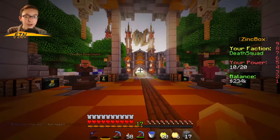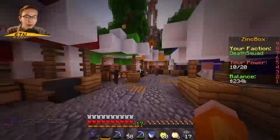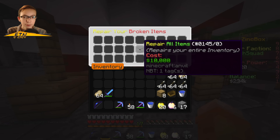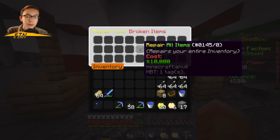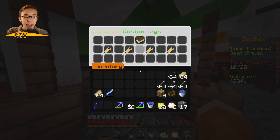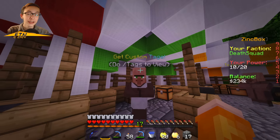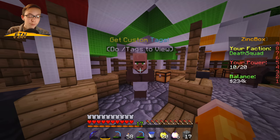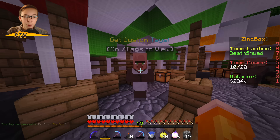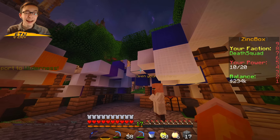Let me show you some of the other features of spawn. Going through here, you'll see a little village with quite a few different villagers, each doing different things. This guy will repair your items — right-click him and you can repair your entire inventory for 10,000 bucks, which is a pretty good deal. Next, we have Zinkbox Tags. You can do slash tags to view them, purchase them on the Zinkbox Buycraft, and then use slash tags in-game to choose a tag. I have the Zinkbox tag right there.